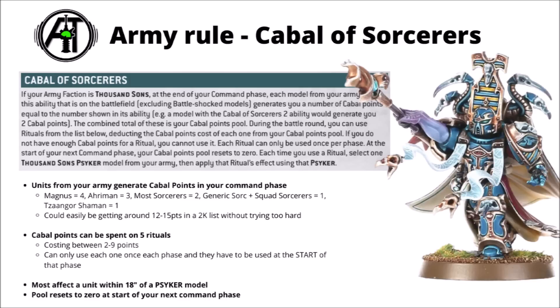Let's start with the Army Rule Cabal of Sorcerers, which went down rather well for Thousand Sons players. A lot of people were initially very disheartened that the psychic phase was going away, but Thousand Sons kind of get one with this. Your psykers on the board all generate points, and you spend those on a few powerful Kabalistic Rituals each turn. Magnus gets you four, Ahriman gets you three, most character sorcerers get you two besides the generic sorcerer which is just one, and squad leader sorcerers and the Tzaangor Shaman also get you one. Most 2000 point lists could easily be generating around 15 points worth of Kabalistic Rituals from the start of the game.